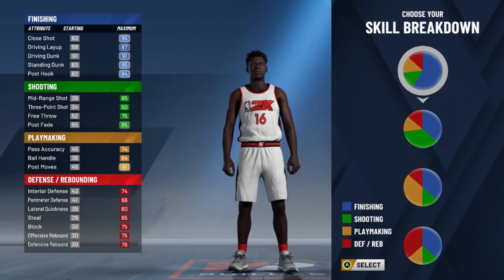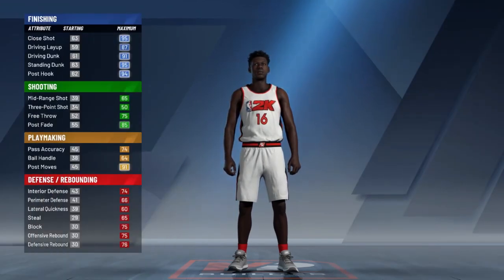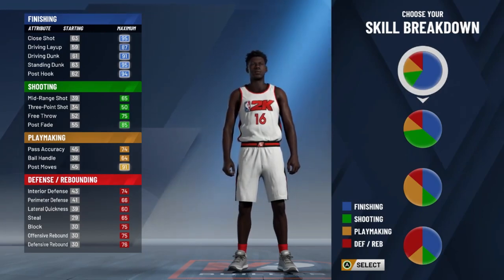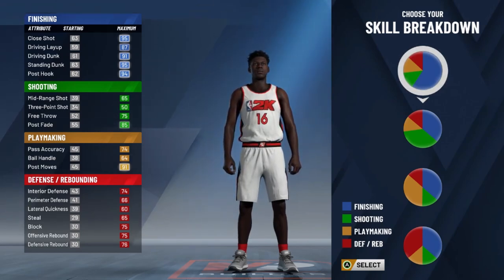We got a mid-range shot of 65, a 75 free throw, post fade at 85 — that's actually really good — three-point shot at 50. So he's mostly like a finishing power forward. If you want to finish a lot, let's check the defense. His defense is absolutely atrocious. At a maximum, he's got 74 interior defense — that's terrible. People are going to run right past you, and that's at max. He's trash. He really can only dunk. I would not recommend this one — I think that build is terrible.